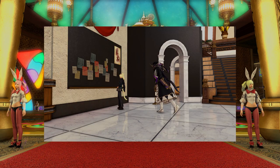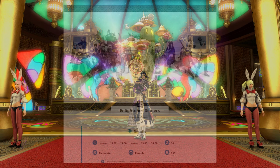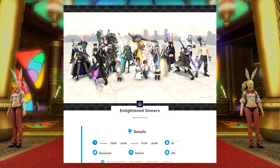As for the Free Company action, you need to be part of an FC which has this bonus activated, so you better be in an active FC. Speaking of active FCs, the Enlightened Sinners Free Company in Elemental Ramo is recruiting, and you can bet we will have this action active during the event. The link for the community finder for this FC is down below if you want to know more.